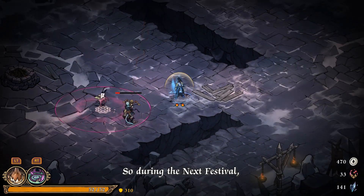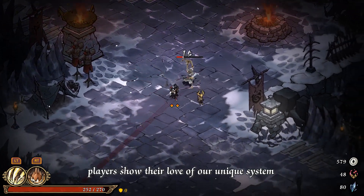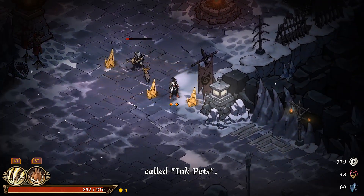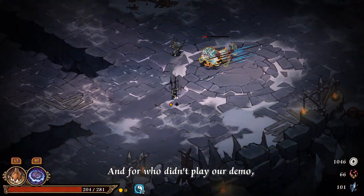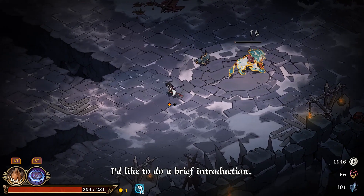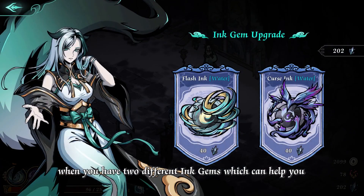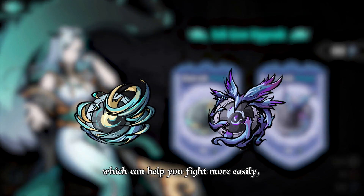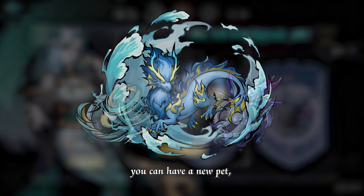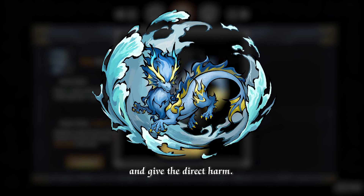During the Next Fest, we realized that plenty of players showed their love of our unique system called Inkpad. For those who didn't play our demo, I'd like to do a brief introduction. In our Inkpad system, when you have two different inkjams which can help you fight more easily, you can get a new pet — an inkpad — which can help you to get your buff and deal direct damage.